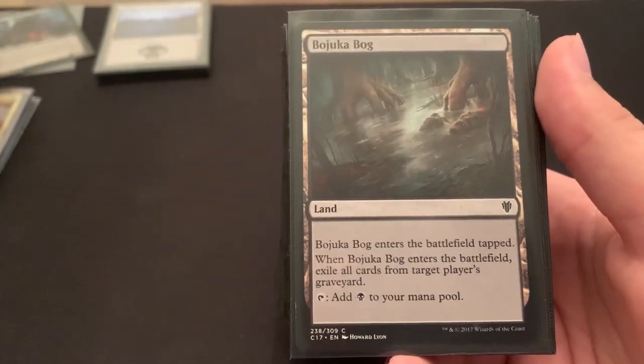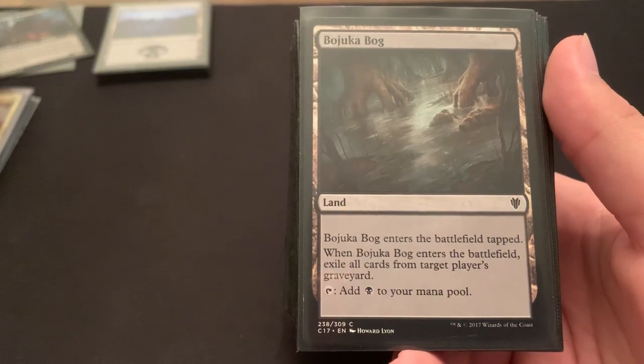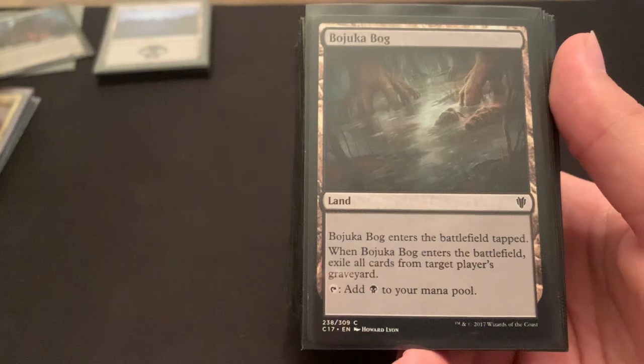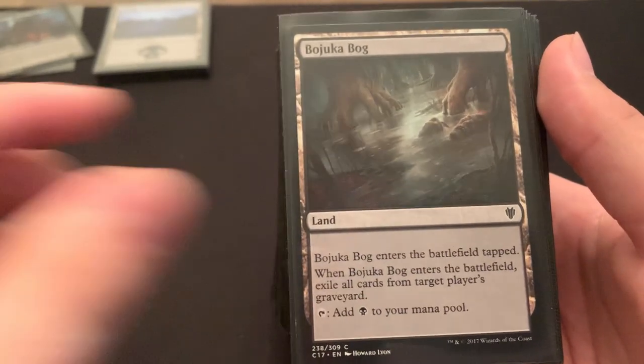Bojuka Bog — it should be in every black deck. It exiles a graveyard and taps for a black. Really excellent card. If you have a black deck, just take out a Swamp and put in Bojuka Bog. Sure, it comes in tapped, but exiling a graveyard is invaluable.